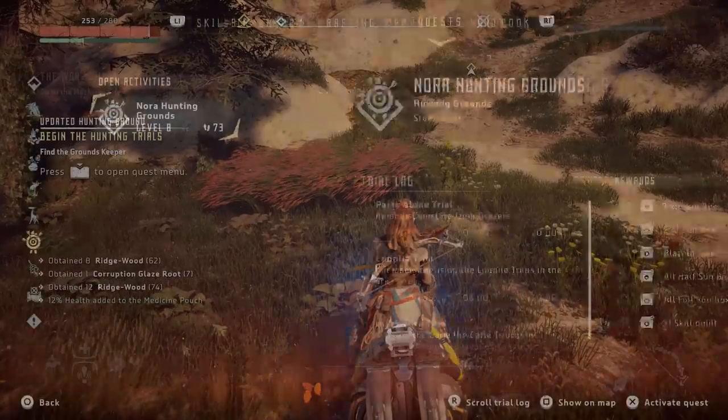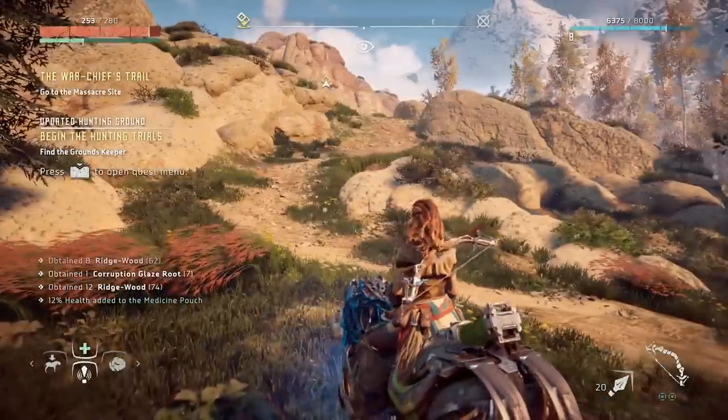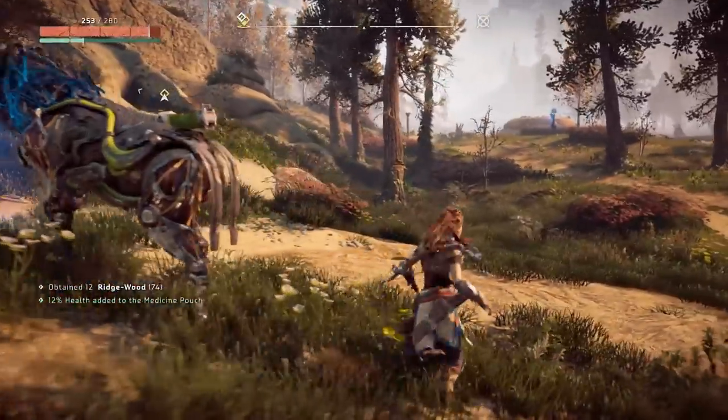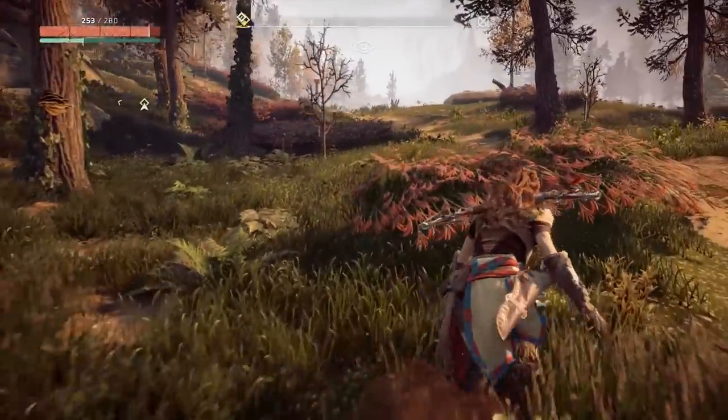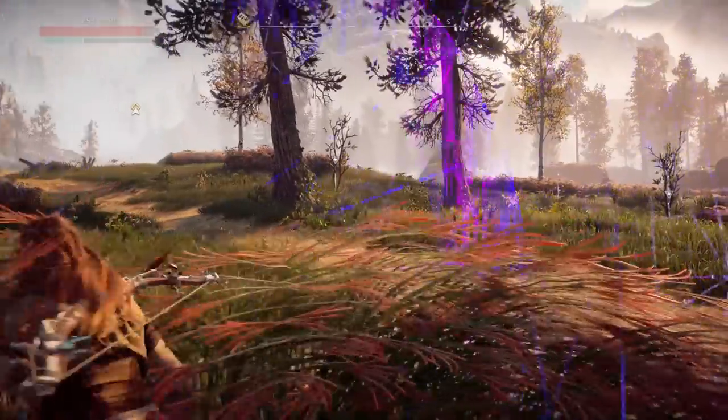Begin the hunting trials — let me look this up. There's a set little category for these: Nora Hunting Grounds. Remove canisters from grazers. Kill machines using logpile traps in the area. Neat — there's just a whole bunch of little challenges to do. I may do some of these off-camera, but they seem very good for practicing and getting myself sorted out between episodes. I'm sure my performance thus far has been cringeworthy. I want to see what's going on with these grazers — gotta start learning somehow.